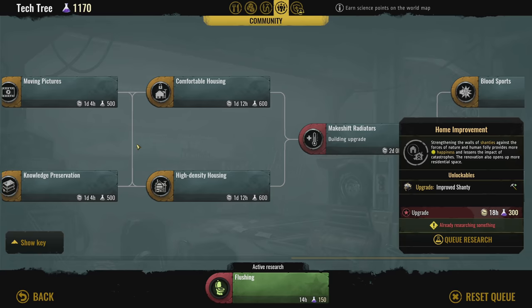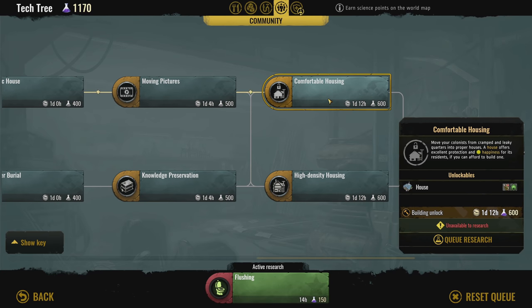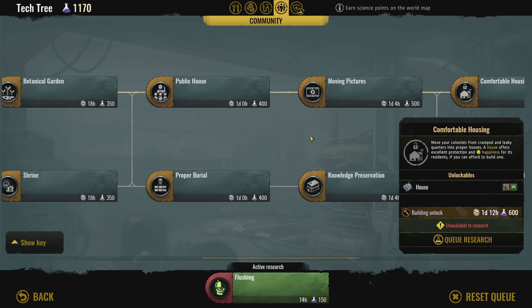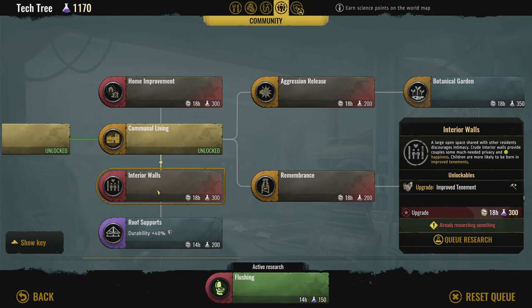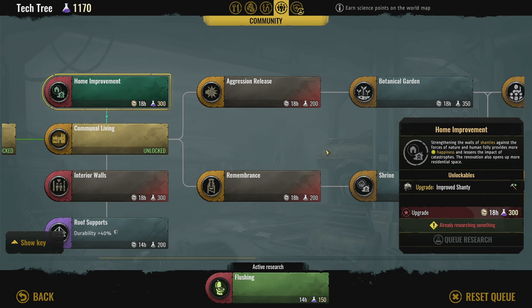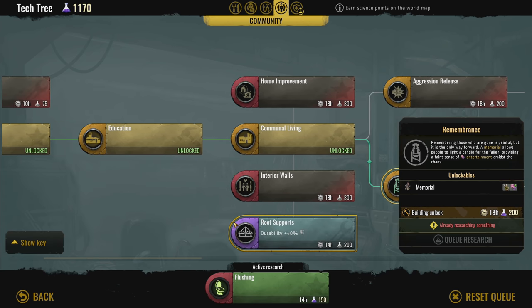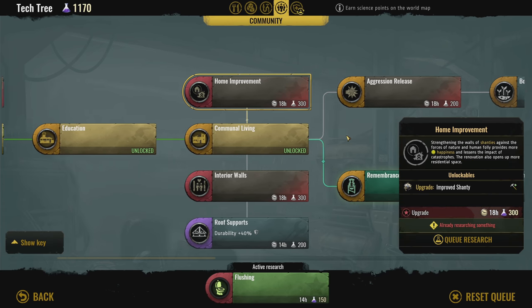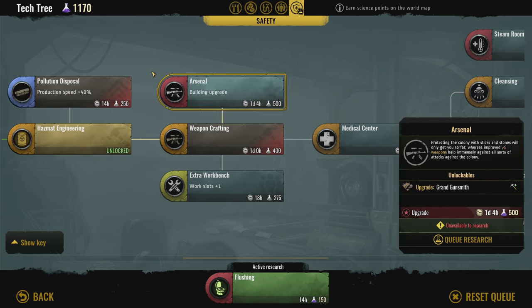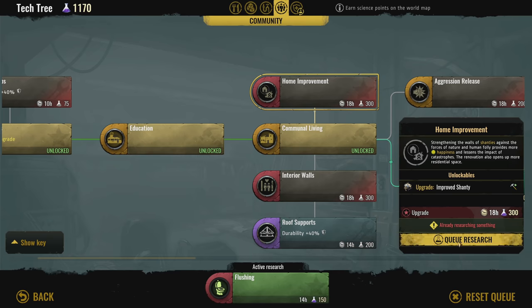There's gardens, makeshift radiators, cabinets, high-density housing, comfortable housing — these are larger than tenements so I'd need to rebuild all of them. We'll go with roof supports too. After home improvement we could go down the remembrance path for happiness and entertainment. You can only queue one more though. I can't always tell which ones are queued. Flushing first, then home improvement — okay.